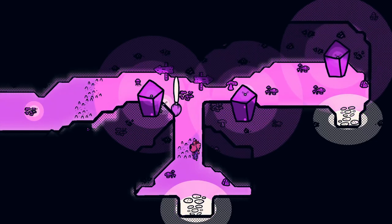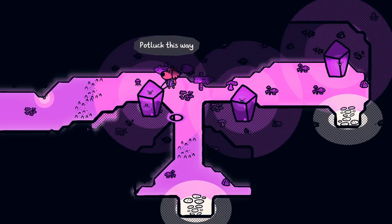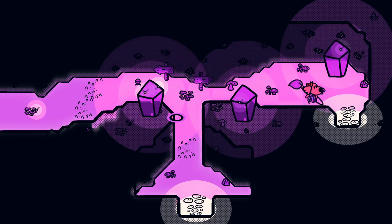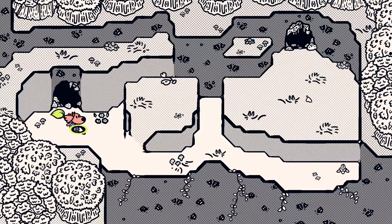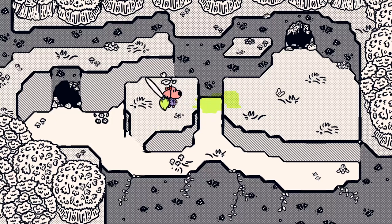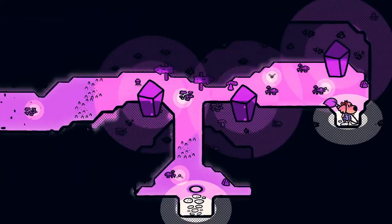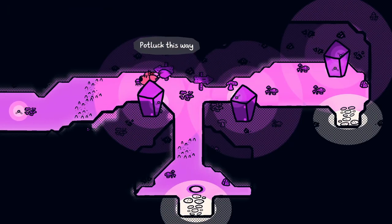Two ways. What does that say? Dinners this way — that's where I was going, right? Potluck, or... I don't know. Let's go to Dinners. Looks like I need some kind of special painting power to get across there that I do not have. Alright, that's clear enough. Potluck.